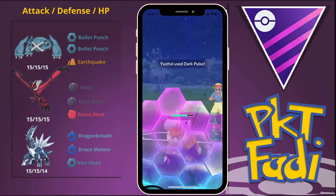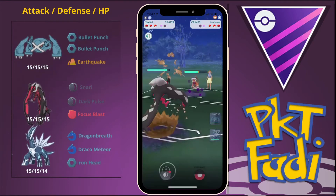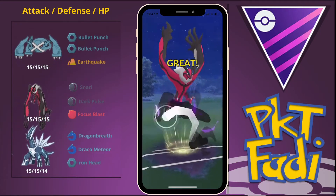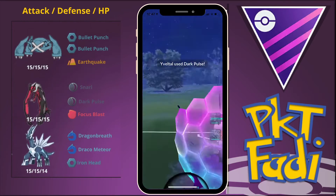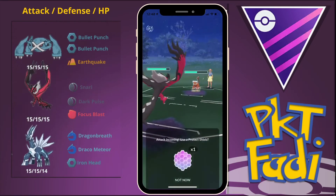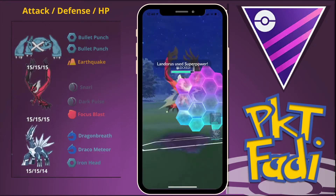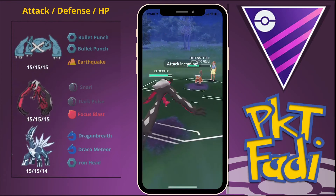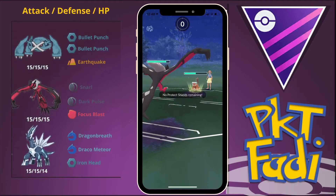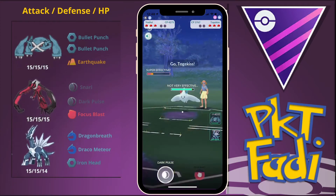We just go for a Dark Pulse — we have to play this very carefully. Landorus does have access to Stone Edge and our Yveltal does not appreciate that. We go for a second Dark Pulse — my opponent decides to shield using up their final shield. I guess they're banking it all on this Landorus. My opponent goes for a Super Power bait — their attack and defense drops, so now I feel a lot more comfortable letting the Stone Edge hit me. It's not going to do as much damage as before, and the Stone Edge goes through and we're just barely able to build up to a Dark Pulse.